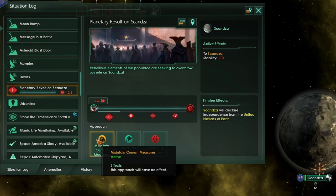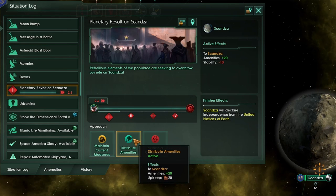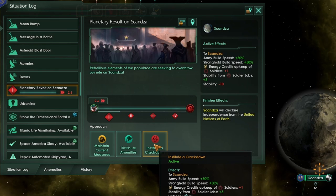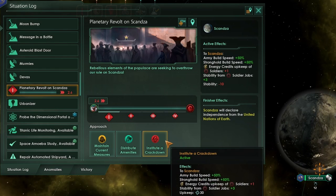We can also change our approach to this revolt. The first and basic option is to do nothing, which gives us minus 10 stability. Next, we can distribute amenities to increase overall happiness and therefore boost stability, or institute a crackdown, allowing you to build armies faster, build strongholds faster, and gain stability from soldier jobs at the cost of quite a bit of unity every month and some energy credits for those soldiers.